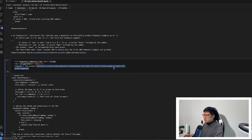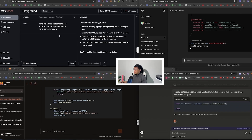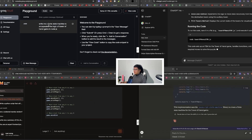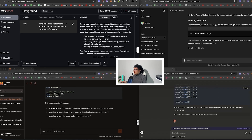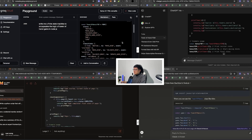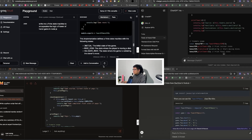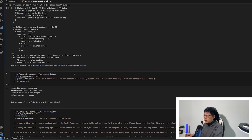Next: write me a finite state machine to encapsulate the logic of Tower of Hanoi. This is a harder problem — you need to know the game's logic and encapsulate it in a proper coding format like a finite state machine. I ran it and all of them are doing it properly, so they're all about equivalent right now.